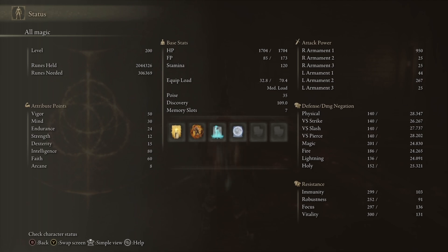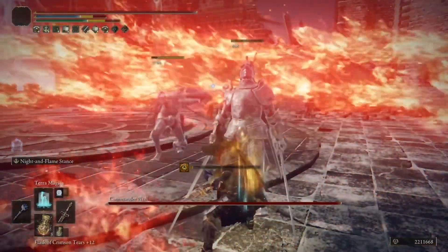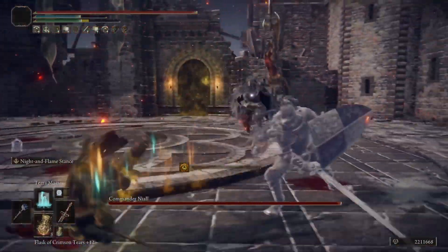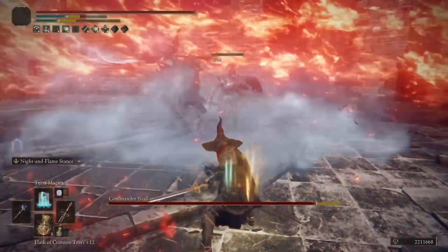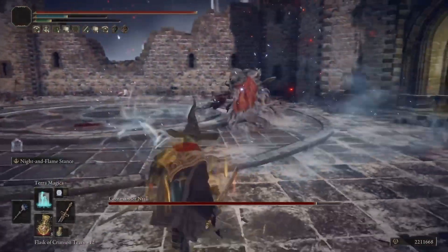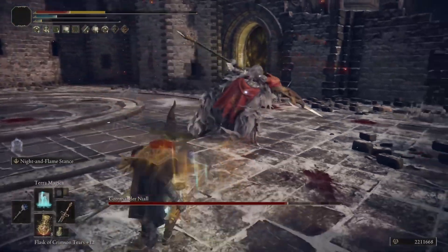A quick note: the Spellblade set is not great for resistances or looks, but it will boost the beam part by 8 percent, so keep that in mind. For stats, we went 80 intelligence to hard cap the beam's power, and 60 faith to get a lot of damage out of the fire part. The stats ended up working out fantastically at around level 200. You can do this at 150 if you pick just the beam or the fire, or go something like 60/40 and move other stats around.